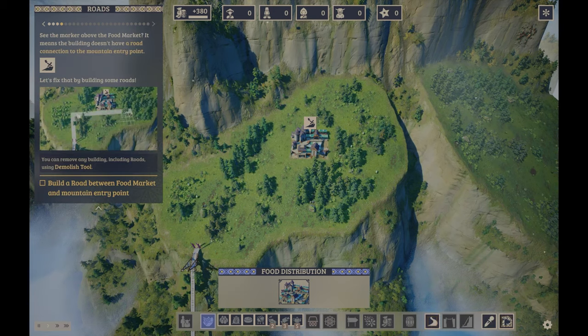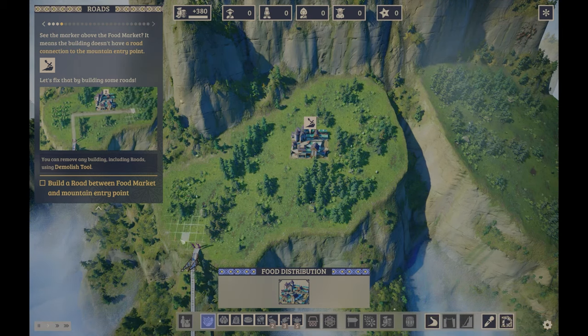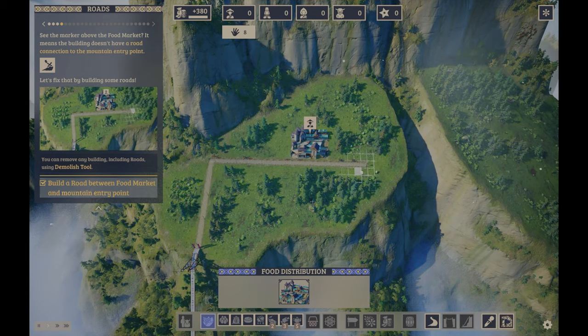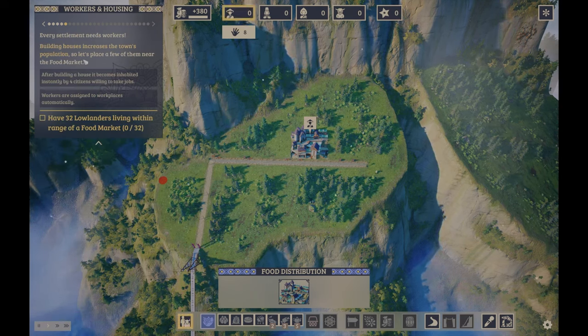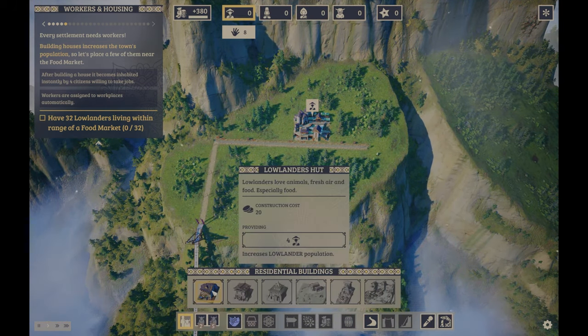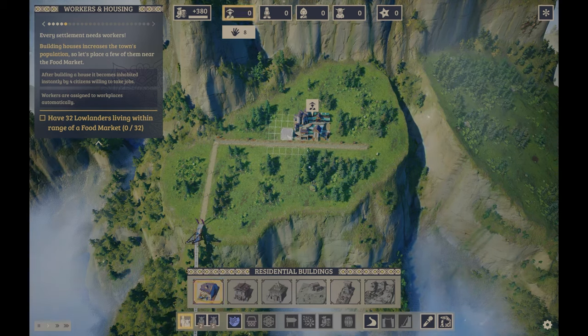Of course we need a road — just like in Anno. The essential point for any settlement. Then we need to build houses to increase the town's population. Let's place a few near the food market. Just like Anno, we need residents — huts. The goal is to have 32 lowlanders living within range of the food market.